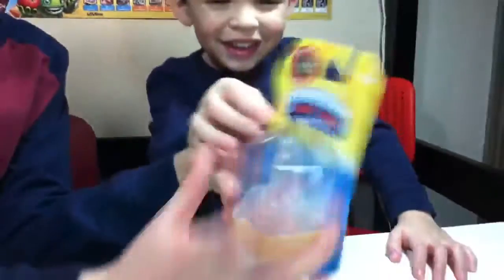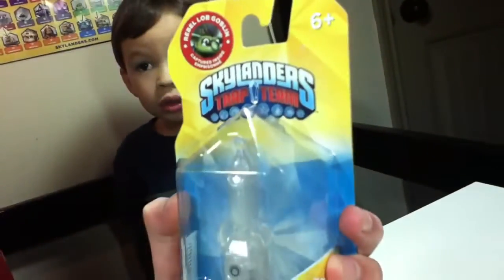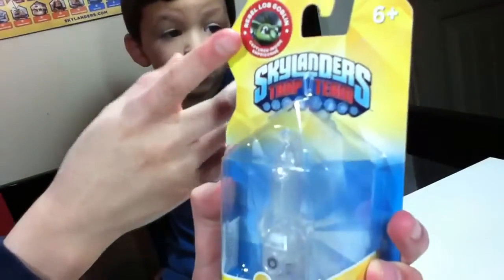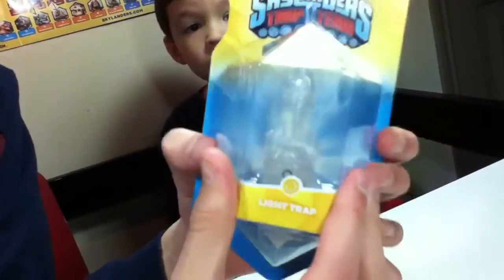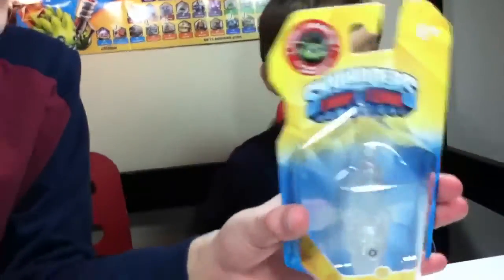We found this at GameStop and it says right here — I think we may have discovered a little color variant. This is Lob Goblin inside, captured inside. So we think this is actually a color variant of Lob Goblin. The only way to get Lob Goblin is in the Nightmare Express. So we don't have to get the Nightmare Express unless we wanted to, but this way we get him early before we get that set.